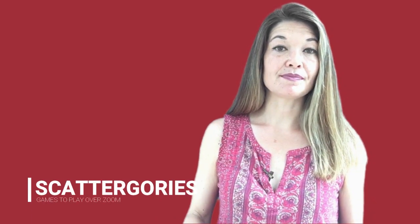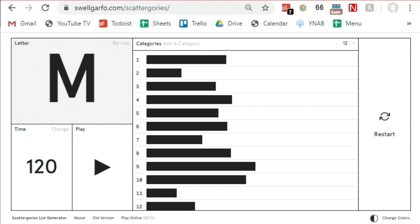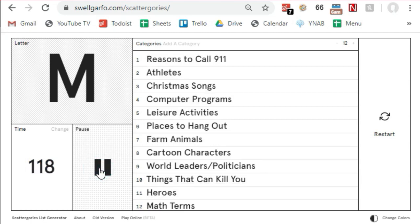The next game is Categories. For this game, everyone needs a piece of paper and something to write with. Have everyone join a Zoom call. You can play as individuals, but it might be more fun to play in small teams. For teams to work together privately, you can have teams with everyone in a single location like a family, or put your Zoom on mute and have the team conference call with each other. As the host, go to swellgarfo.com/categories — this will be in the description — and share your screen on Zoom. The goal is to come up with unique words that all start with the letter shown that fit into each of the 12 categories. Once you uncover the categories, teams or individuals try to come up with unique words, since each unique answer is awarded one point. If you have the same answer as someone else, you don't get a point. Everyone goes by the honor system when checking answers.